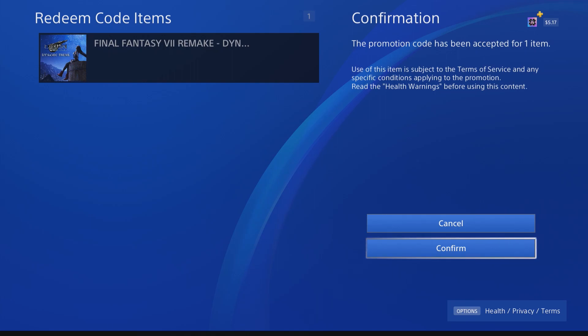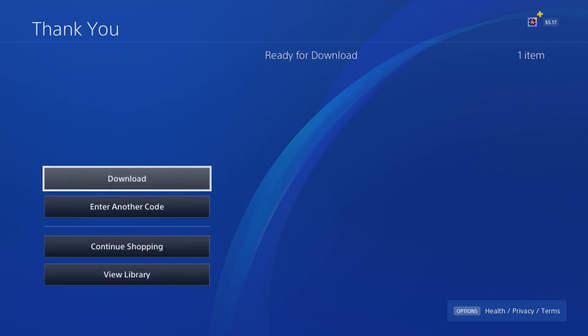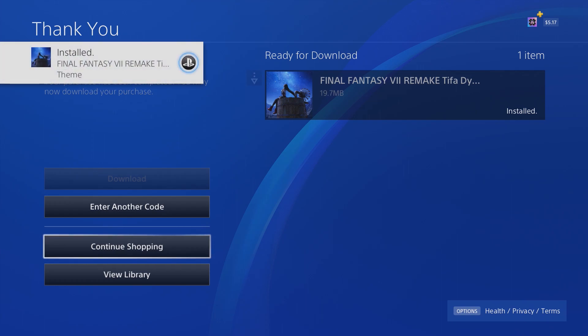What's happening everyone, jayshockblast here. Check it out — here we have the Final Fantasy 7 Remake dynamic theme featuring Tifa. This is something you can get on Butterfingers' ff7r.com. It's basically free DLC that you can earn by purchasing select Butterfinger, Baby Ruth, and Crunch bars, and you can redeem them on the site. All the instructions are there and I'll have a link in the description below.